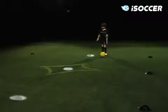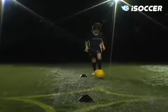First, put two cones five meters apart and put another cone in the middle of the two. Start to the left of the first cone and dribble out.